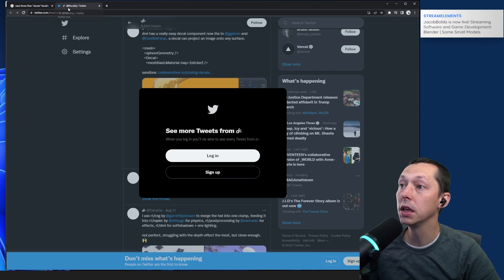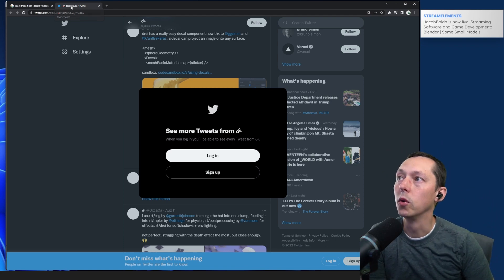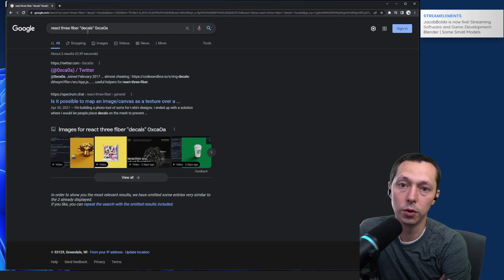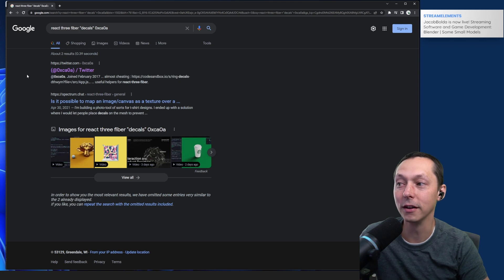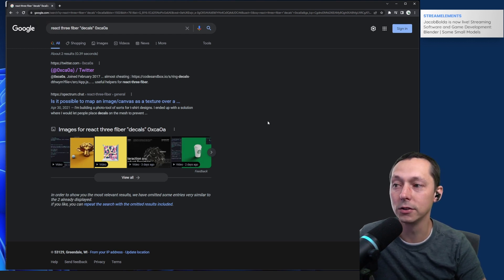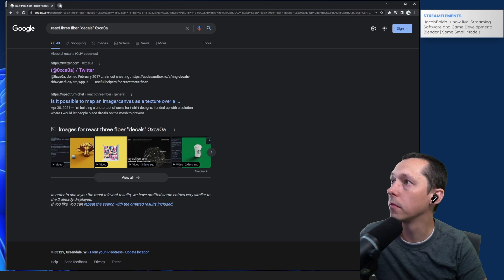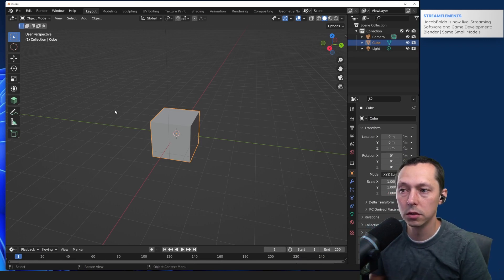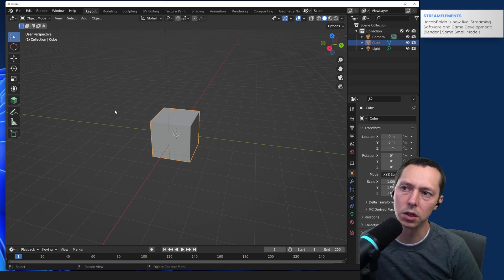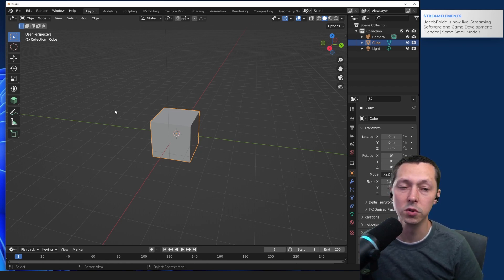One of the fun things about decals — we're hooked into Twitch IRC, so we can pull user avatars. Somebody could run a command and we could put a decal of their avatar on the actual 3D object, which would be really fun. I haven't seen anybody do anything like that. We might sit on the WGSL stuff for a bit and let the WebGPU spec settle out, since it's still kind of in transit.